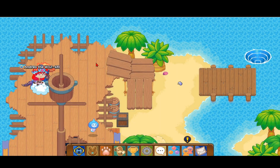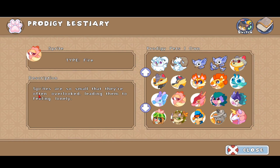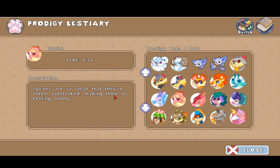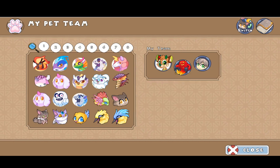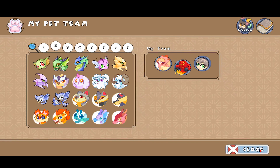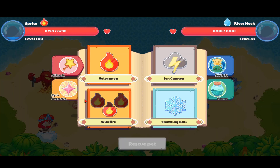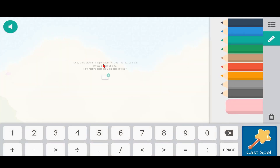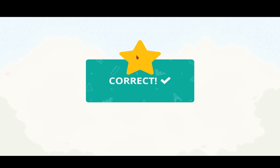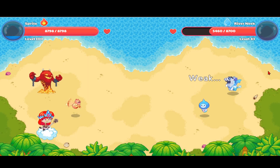That was how to catch the Sprite in Prodigy. As a bonus, I'll read the description: Sprites are so small that they're often overlooked, leading them to feeling lonely. So I'm going to put one on my team and see how much damage it does. Let's take out the Trip Drop and put the Sprite on the team and battle a River Neek to show how much damage it does.